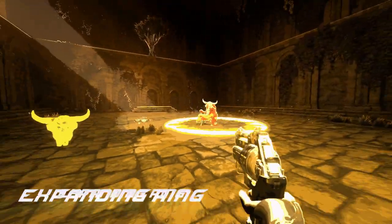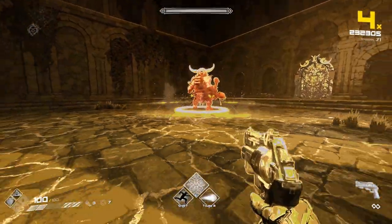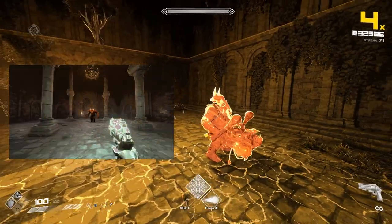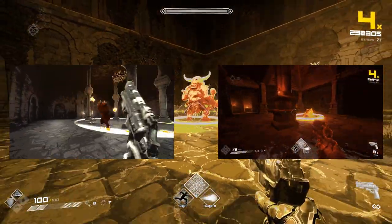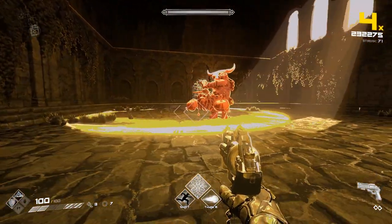Expanding Ring: Vaite hops up in the air and drops down. This causes a ring to ripple out from under his feet, expanding every beat. It's exactly the same move that Fafnir uses and one of the mini-bosses that appears in Asgard. Just jump over the ring as it grows to avoid it.